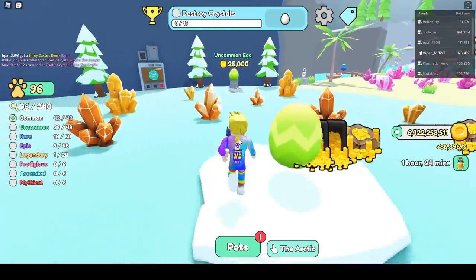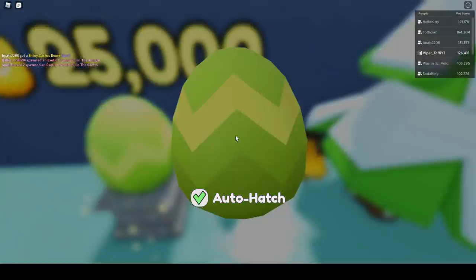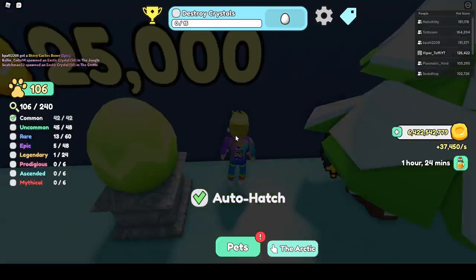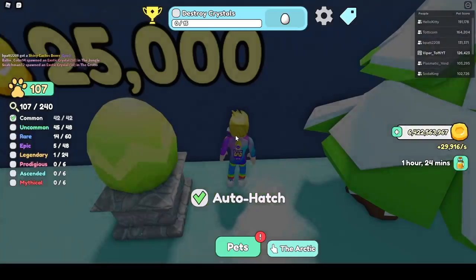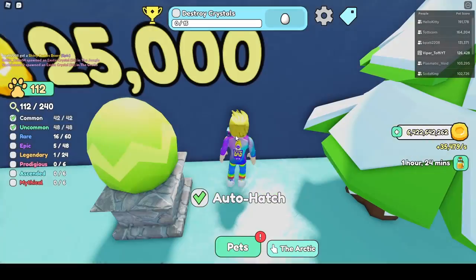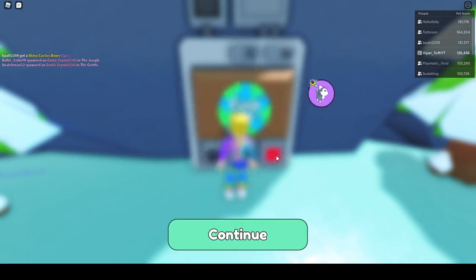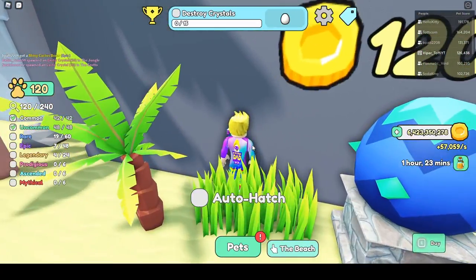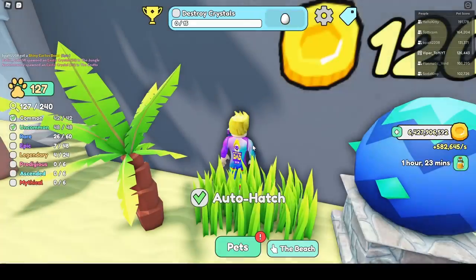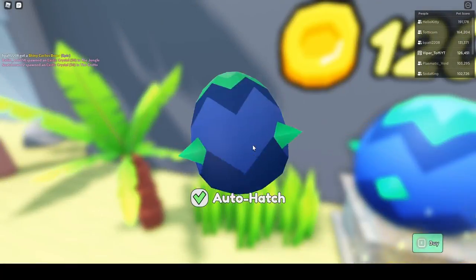We're going for the uncommon eggs. We need to get up to 120 pets. We're only needing eight more uncommon, but we still need a lot of other pets to get to 120. So we're going to fuse one more time to try to get there. We got exactly 120 — we're on 3:20. I think it's really smart to use that fusing machine often because we have 25% luck on fusing and 25% luck on egg hatching. Those luck bonuses are really going to help us speed up this run.